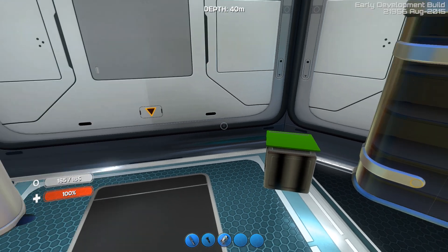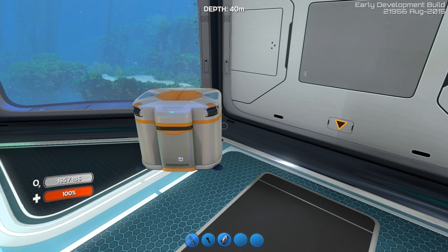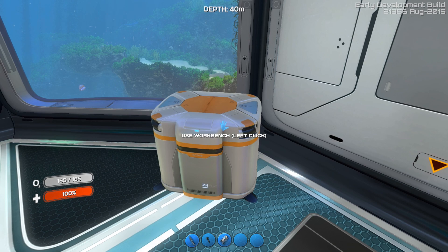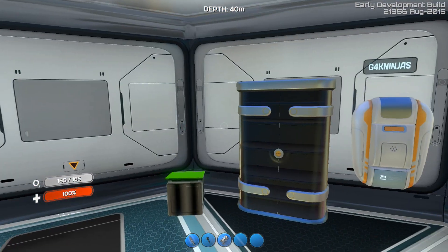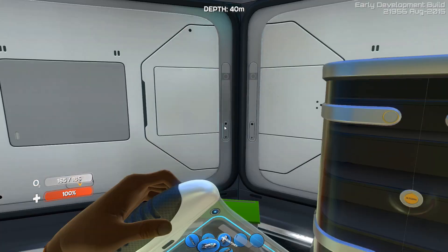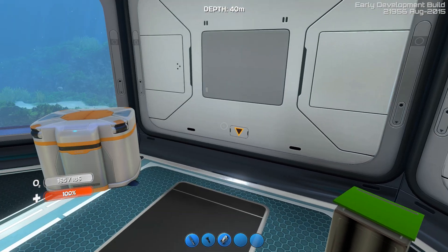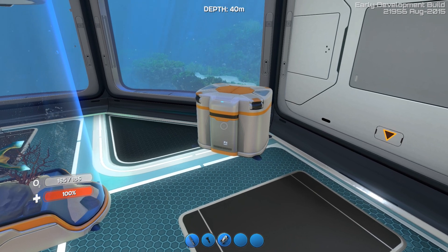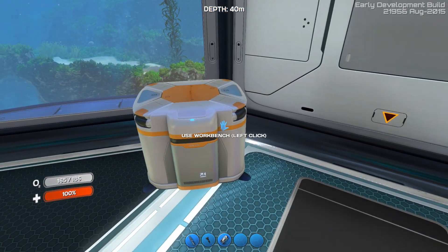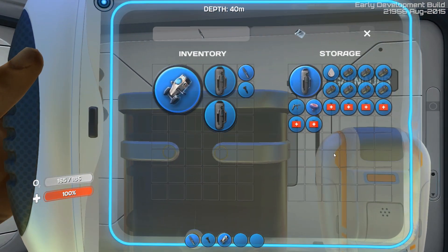For the Seaglide, this is completely useless having these fins. But if you have a propulsion gun, it will be useful because you can charge it up while holding it. Though I think it might be somehow better if you can make a suit that charges all the equipment in your inventory - not just what you're holding. Because why do I want to constantly hold something in my hand to charge it? I'd rather build something where you plug things in and leave it to charge overnight. So let's leave the Seaglide here because I don't want to waste loads of batteries on it.